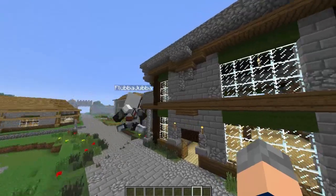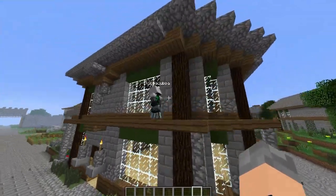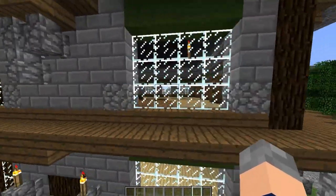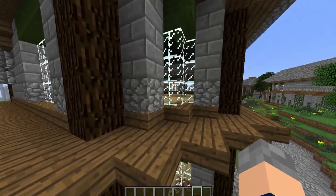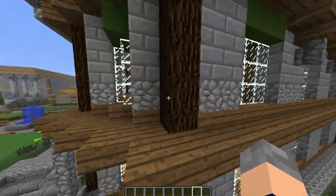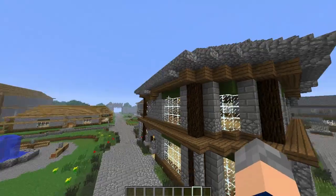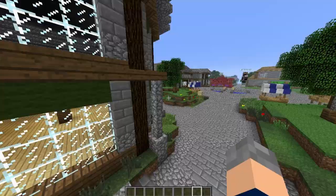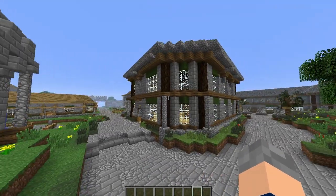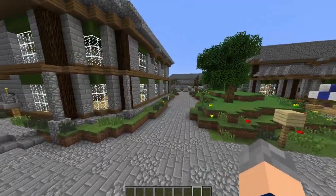We've done cobblestone walls as pillars for quite some time. This bit here gives definition so it's not a flat building at the front. Above the dark wood we've got a layer of cobble, which was new as well. The reason we have green wall above all the windows in Varrock — as well as the old buildings — is because in the game they are tinted green, but we can't do that, so this is the best we can think of.